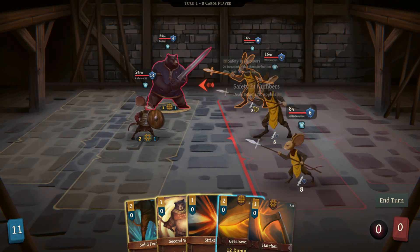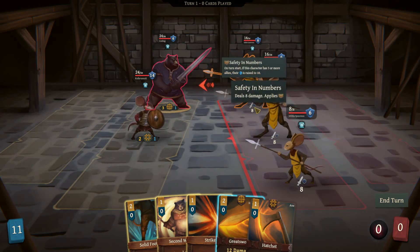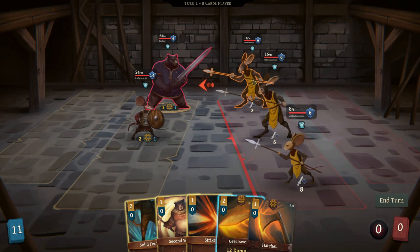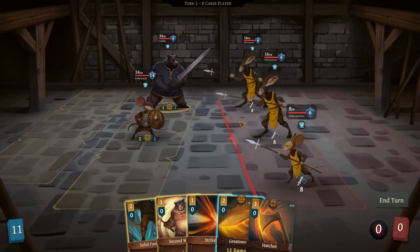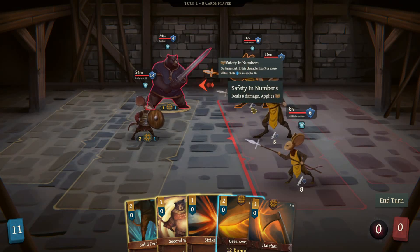The enemies can be of various races — that matters at times. Each round starts with one row. The enemy is going to attack you, but you get to play all your cards first. You can look to see what the enemy's attack will be by hovering below them; it also outlines your character in red to show who's going to be attacked. All three enemies are going to attack my bear. They do eight damage and apply safety in numbers — if the character has three or more allies their defense is raised by ten.